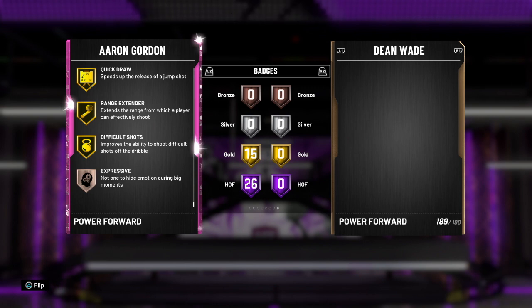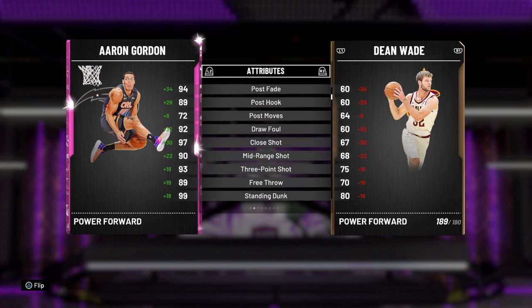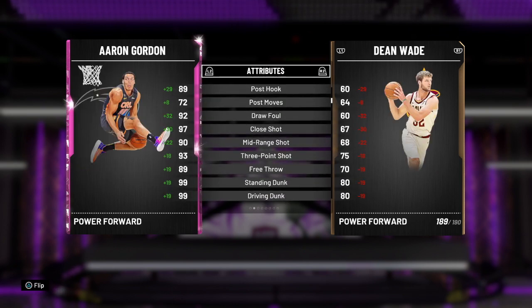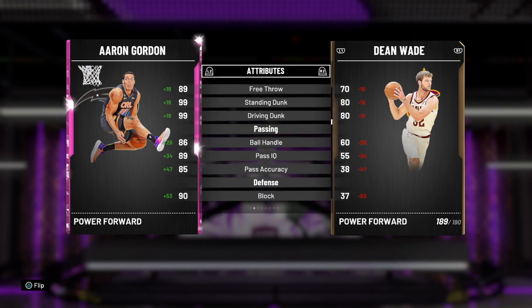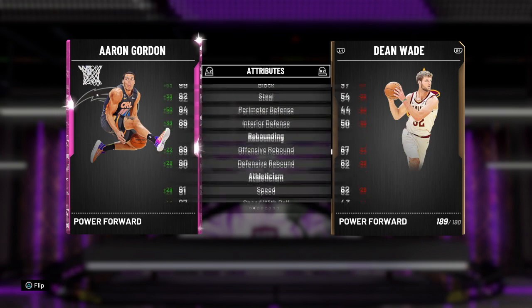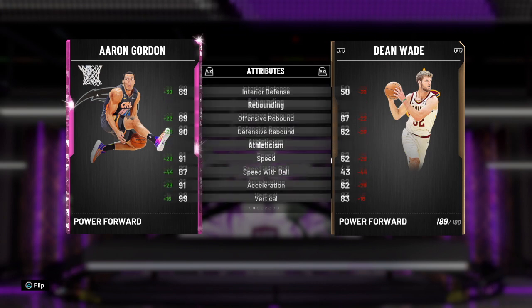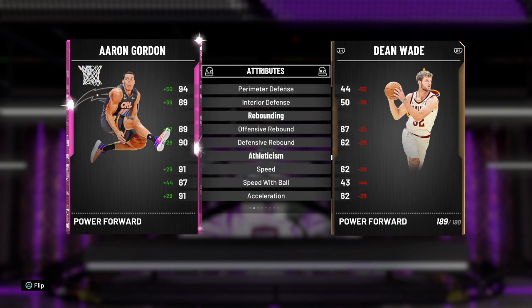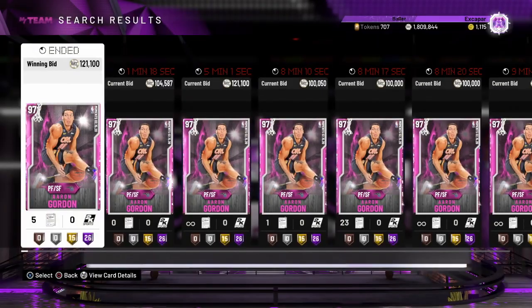His release is awesome - it's nice and quick, gets it off fast because he barely has any lift. You can see the 96 driving layup, the 94 post fade, 89 post hook. This card is literally an opal - 99 offensive and defensive overall, a 90 mid-range, 93 three-point shot with that great release. A 99 standing and driving dunk, 86 ball handle with great playmaking, 90 block and 92 steal, 94 perimeter defense, 89 interior, 91 speed, 87 speed with ball, and 91 acceleration.